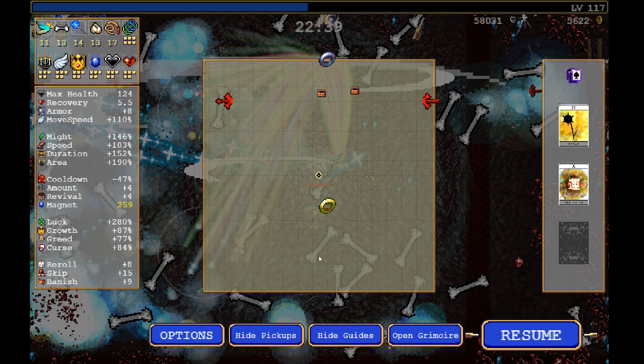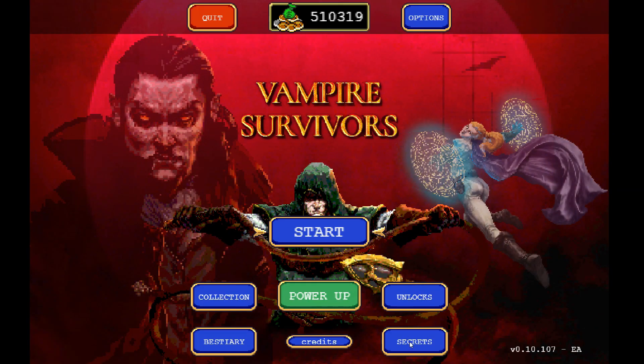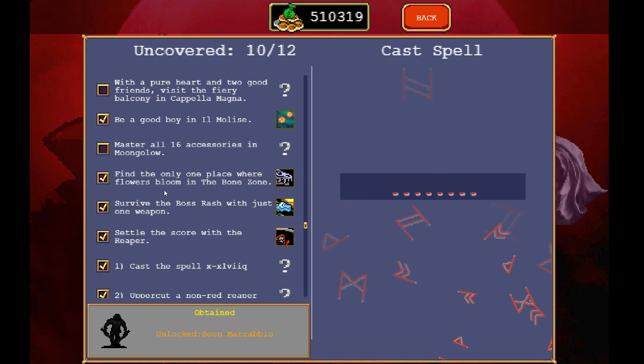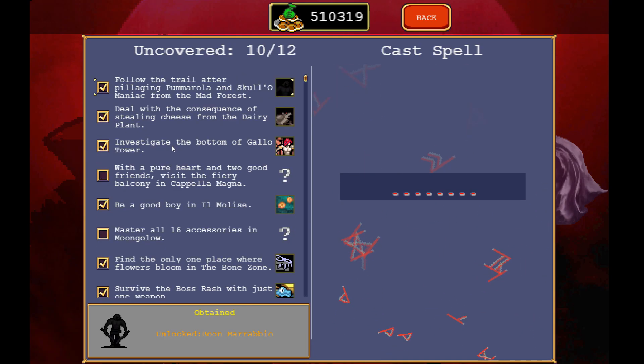Now we're going to take a look at the thing I unlocked — the cool music also. So you go into Secrets, bottom right, and it shows you secrets and gives you clues on what to do. I did most of them. There are two things I didn't do yet: 'Two Good Friends' — it's probably birds, I'm almost certain but didn't check — and 'Master all 16 accessories in Moongloo.' I don't know what that means; probably level them up to the max. And this secret character — I already have it. So I'll work on that. The goal today was just to show the skull pile because there seemed to be a lot of questions about it.